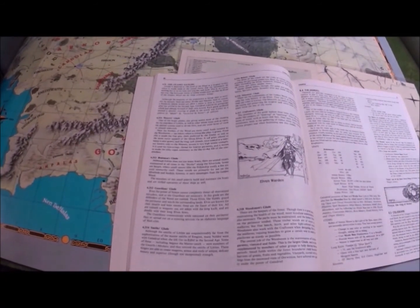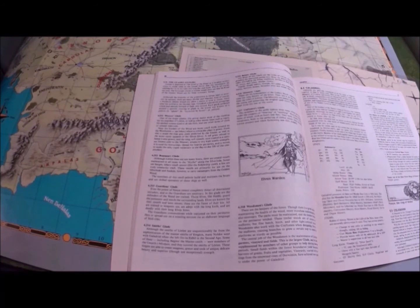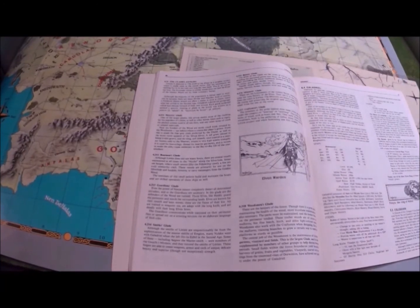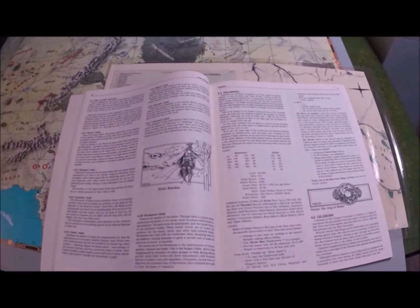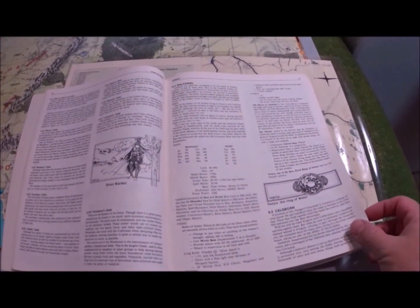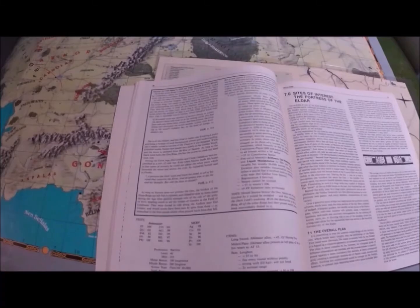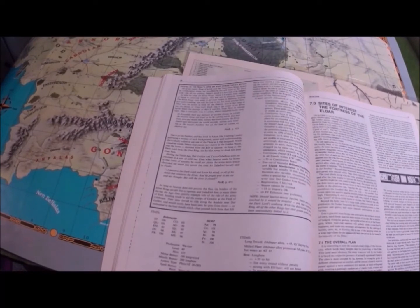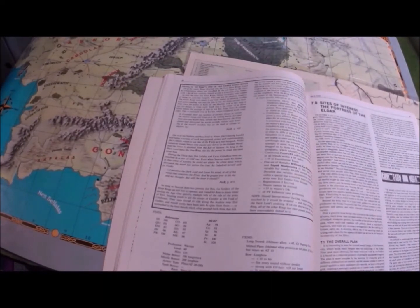Now with the backstory covered, it talks about things that happen in Lorien. You have the glades or guilds: the Weavers' Guild, Boatman's Guild, Guardian's Glade, Smith's Glade, Baker's Glade — all sorts of different glades that do the day-to-day stuff in Lorien. Then we get to Galadriel as an NPC, and Celeborn, talking about Galadriel's ring of power — Nenya of water — one of the three elven rings and its characteristics.